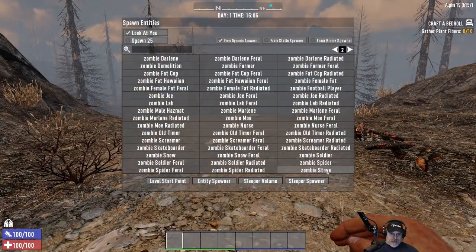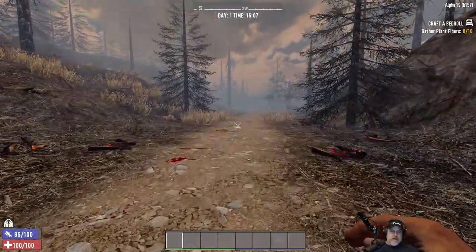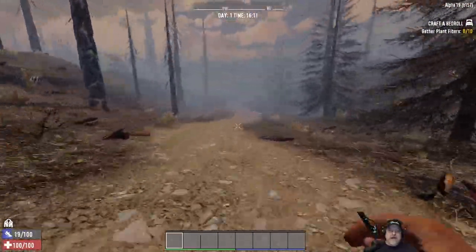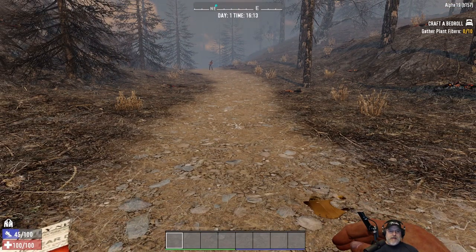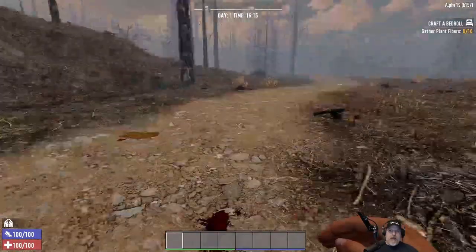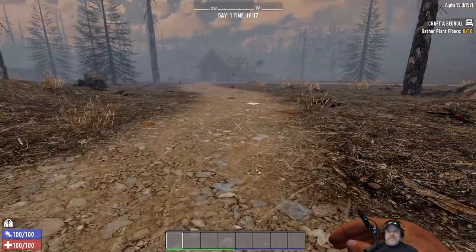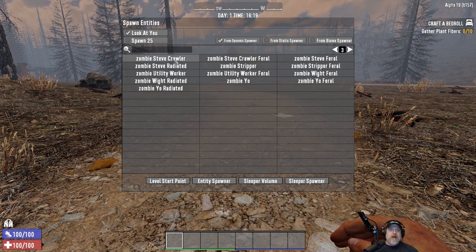Zombie Steve — he has an orange shirt now. Steve was pretty fast in Alpha 18; probably not going to get away from him but let's see. Okay — yep, we got away from him, and even if he had kept running we would have had enough stamina back by the time he got close to keep going. He's a little bit faster than Marlene but you could probably get away from him if you play your cards right.